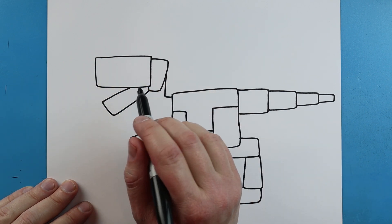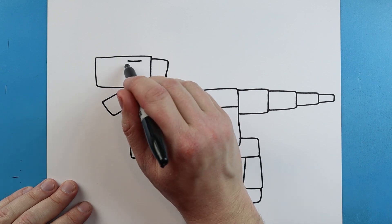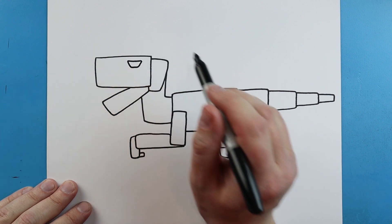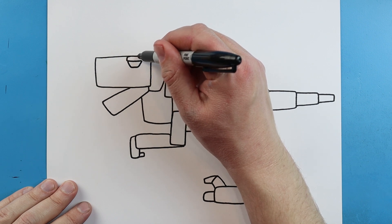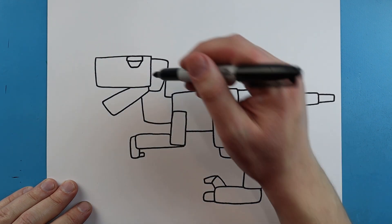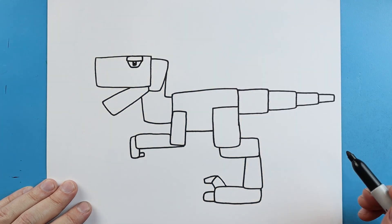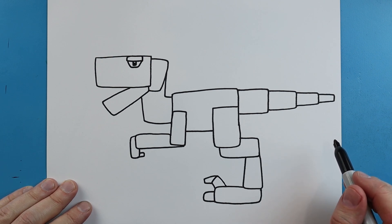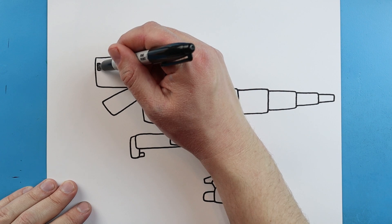Now starting here let's add some details. I'm going to begin by drawing a little line that comes across, then make a line that goes in, over, and then up. Then we're going to make a little line that comes up, over, and then down for like an eyebrow. We're going to make a little line that comes down, over, and up, and I'm going to color in most of this. Right here I'm going to make a line that goes down, over, up, and over for the nostril, and we'll color this in.